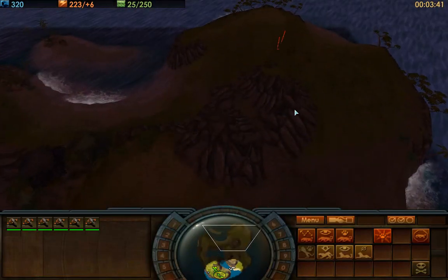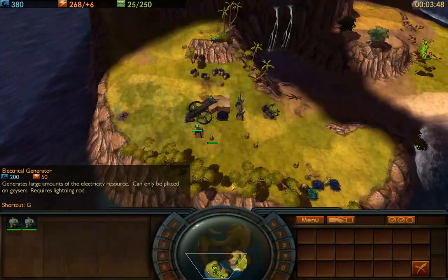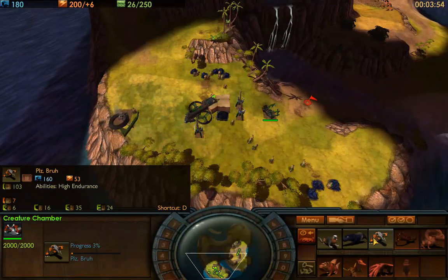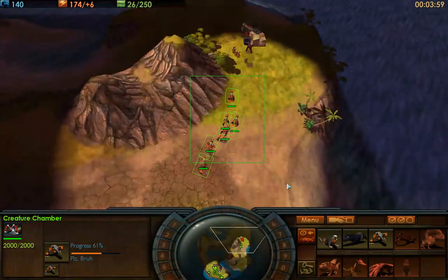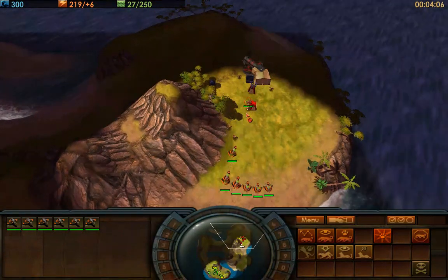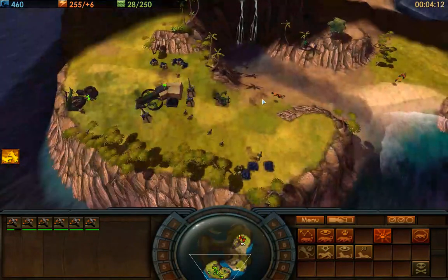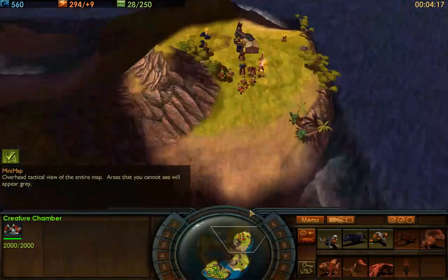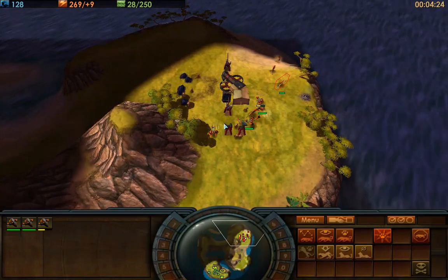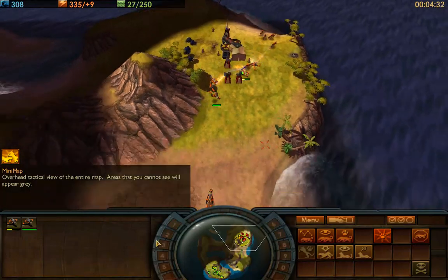Now that I have units I'm sending them up for an attack. In the meantime I'm coming back down to make sure I'm building my economy and building units for backup. I want to focus fire on the henchmen first. I noticed there's nothing stopping me so I'm sending in units for backup. I have lemmings that can be created quickly — focus fire on the things that are damaging you first. This doesn't look good — I need to retreat.